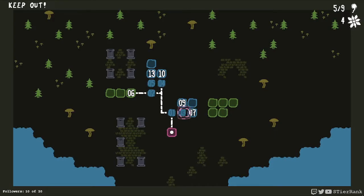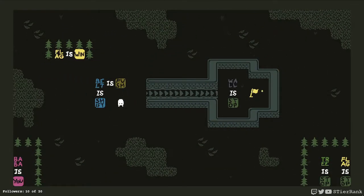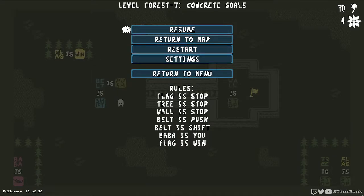That'll unlock a couple new levels. I haven't seen either of these ever before. So, concrete goals. Flag is stop. Tree is stop. Wall is stop. A lot of stops here. Belt is push. Belt is shift. Papa is you. Flag is win.